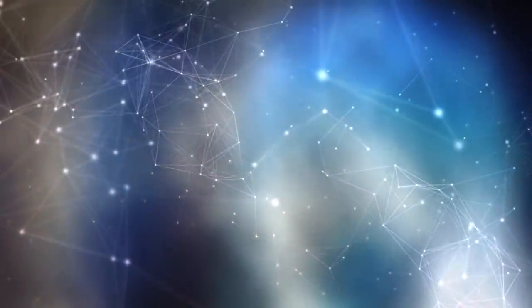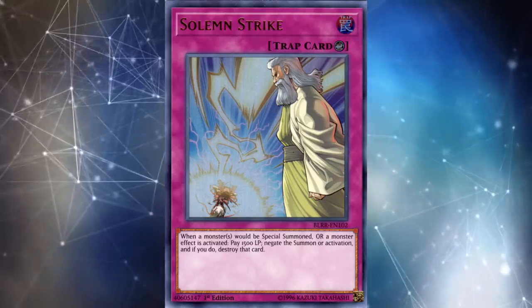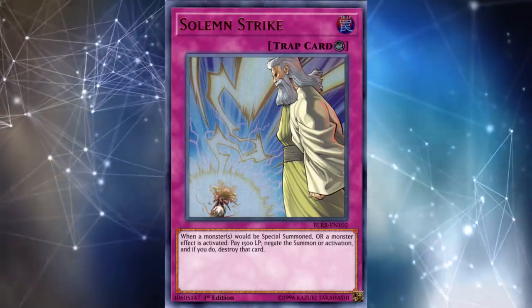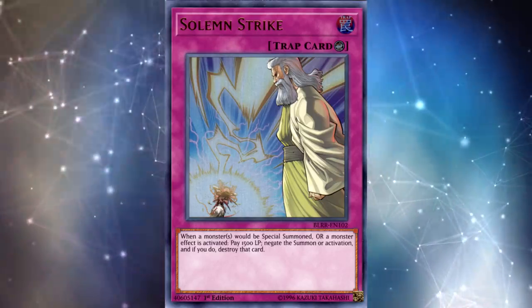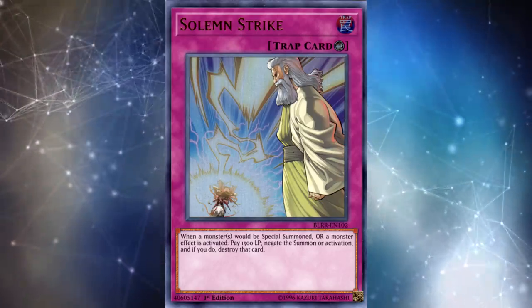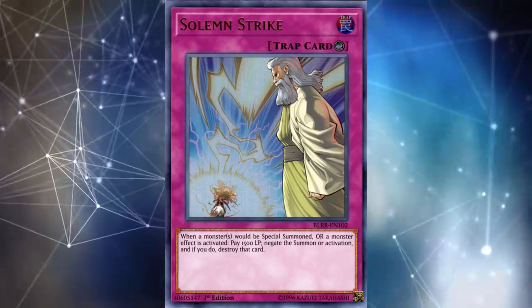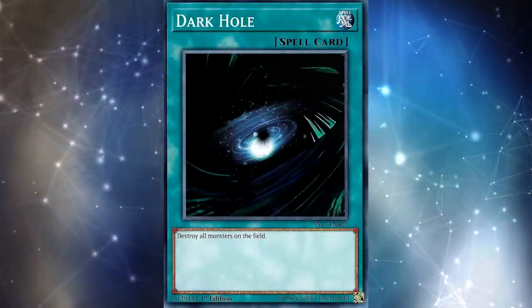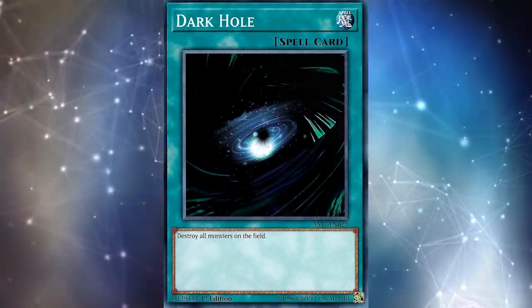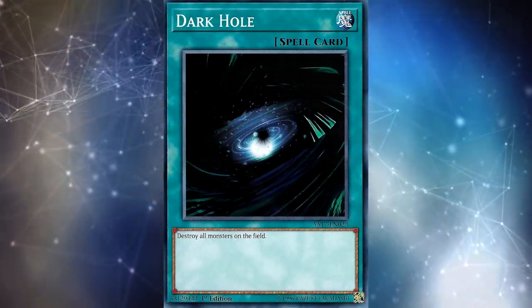Another reason playing backrow decks is difficult in 2018 is that many backrow cards, especially the really good ones, are a finite resource. If you think of Solemn Strike and Solemn Warning, if those cards get hit by Twin Twisters, in almost any deck that plays trap cards, you don't have a way of actually adding those cards back to your hand. On the other hand, if you get Dark Hole'd or Raigeki'd, you're not saying to yourself, oh man, I can never get those monsters back.